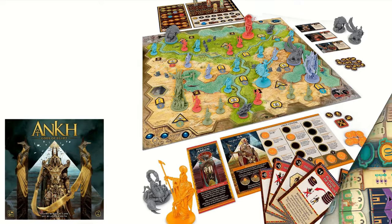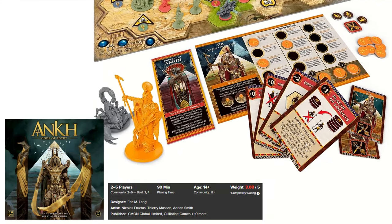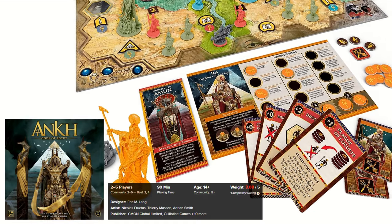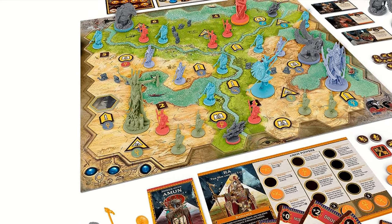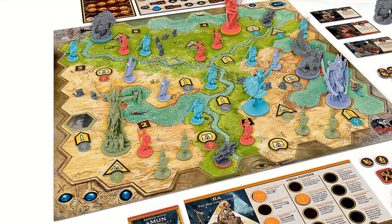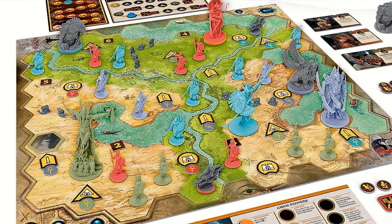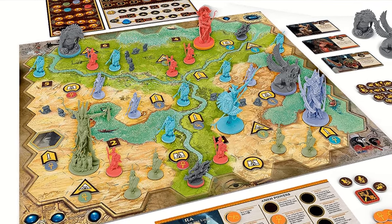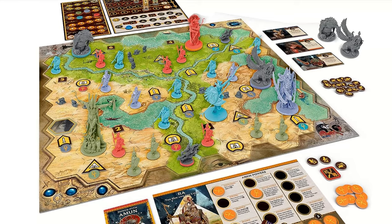Next is Ankh: Gods of Egypt. In this game, you take on the role of deities from ancient Egypt, engaging in fierce competition to establish supremacy. The objective is to collect devotion points acquired through various means such as recruiting warriors, controlling obelisks, temples, and pyramids, as well as building a devoted following. The game has an expansive board, captivating miniatures, and an intriguing array of monsters and godly powers. A really cool game.